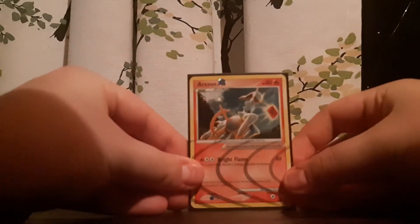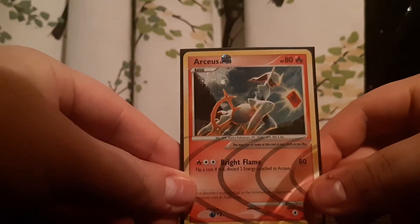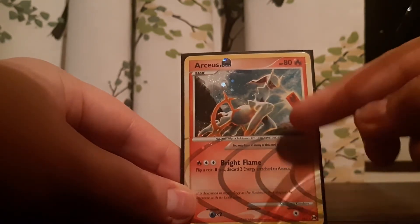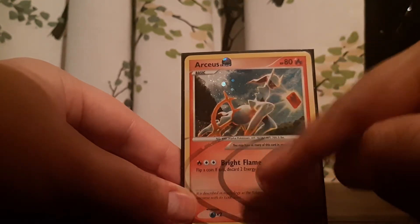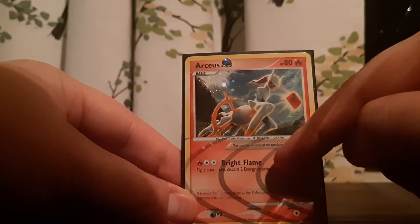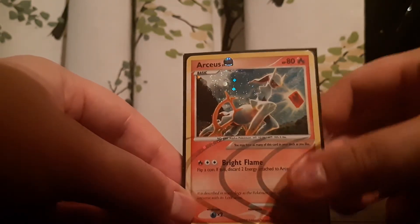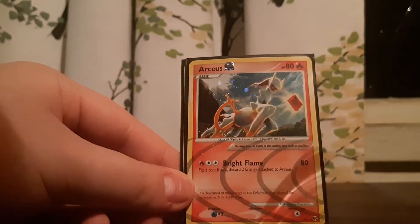The first one is a fire type Arceus — really cool looking. I like these Arceus cards quite a bit because they have these waves of holographic in the top of the text and the attacks, so it's really really cool. I like these old holo foil cards.